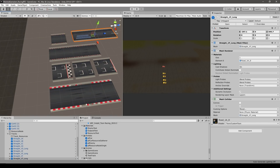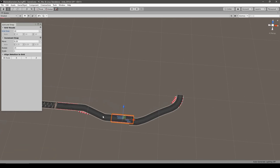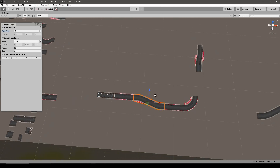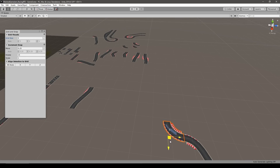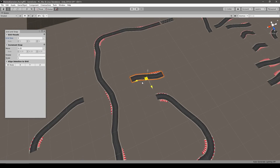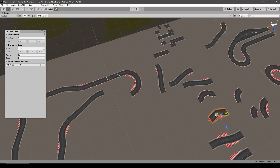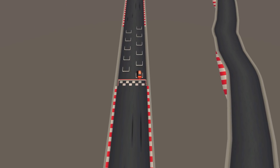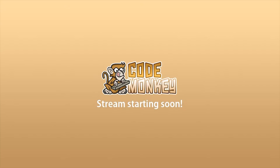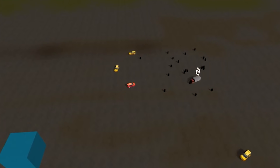Then I built the track. In terms of building it was very simple thanks to the awesome track parts included in the asset pack. I just took all of the track pieces, enabled snapping, and started building an interesting track. I even had to make some modifications where one piece did not perfectly connect, and I easily handled that using ProBuilder — Unity's built-in 3D modeling solution. At this point I also started live streaming the development, and thankfully it ended up going quite well.